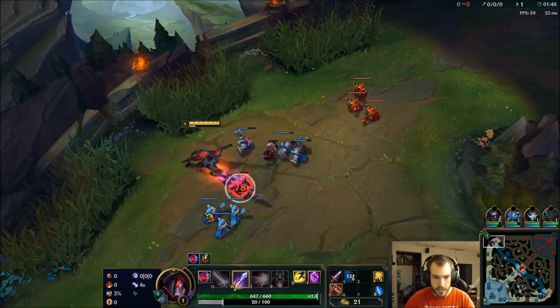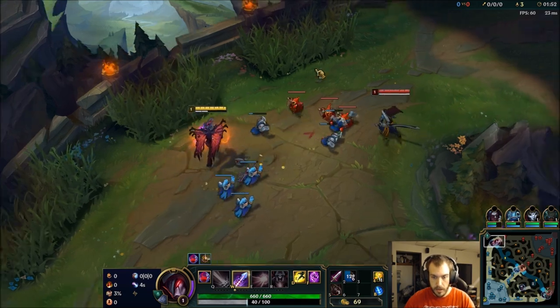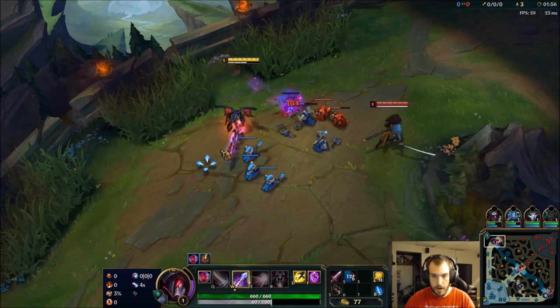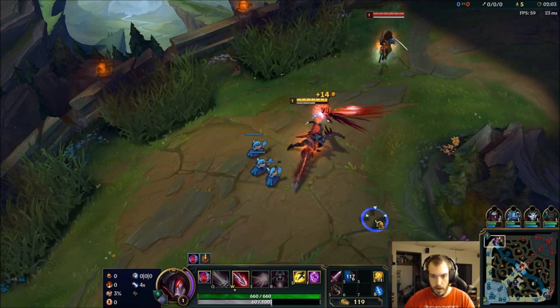The key with Aatrox is managing your blood well. That's kind of what's made him so tough — you've got to get your stacks up to get ready to fight. You want to prep those and then kind of go for the all-in. So that's going to be the key to this lane: lane priority.